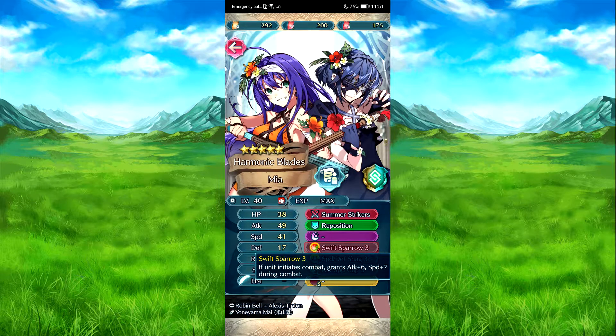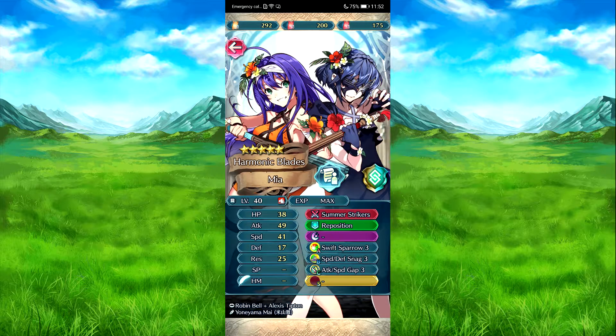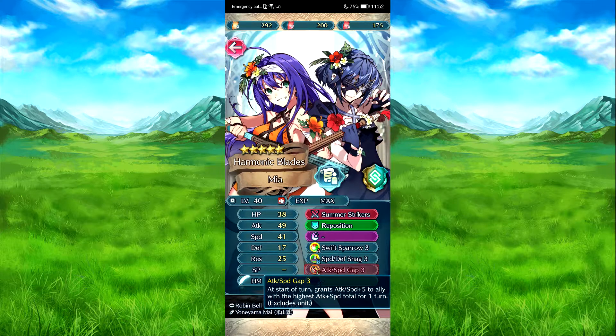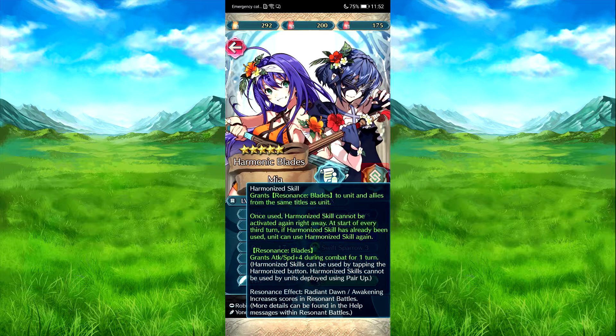Requisition target elements - that's good. So spiral free: if the initial combat attack plus six speed plus seven. Defense speed. Snag free: so if a skill-like position is used, defense speed minus six on foes, four spaces of both unit and target ally. Antenna attack speed gap free: as our turn attack speed plus five to any ally that has attack speed total excluding themselves.